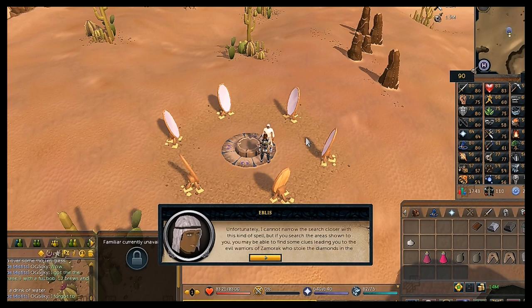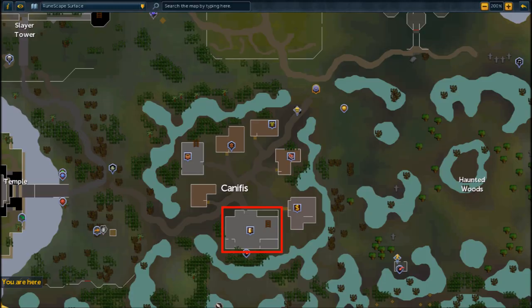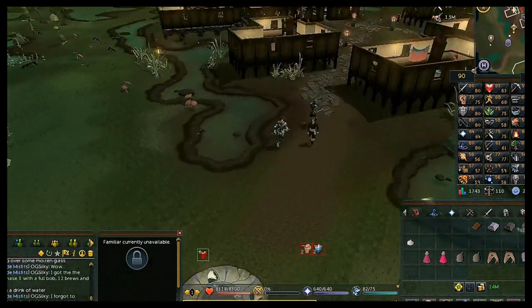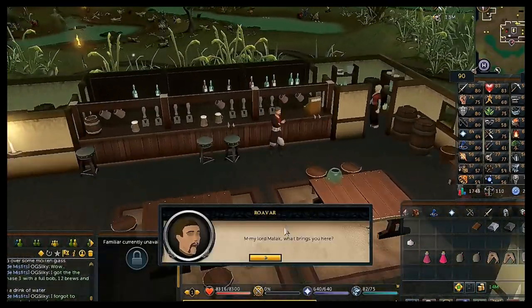Eblis will tell you the orbs can't pinpoint where the diamonds are but can give a general idea. Since this is a guide, just head to Canifis and go to the Hair of the Dog inn. As soon as you walk in it should trigger a cutscene — if not, just talk to the bartender Rovar.